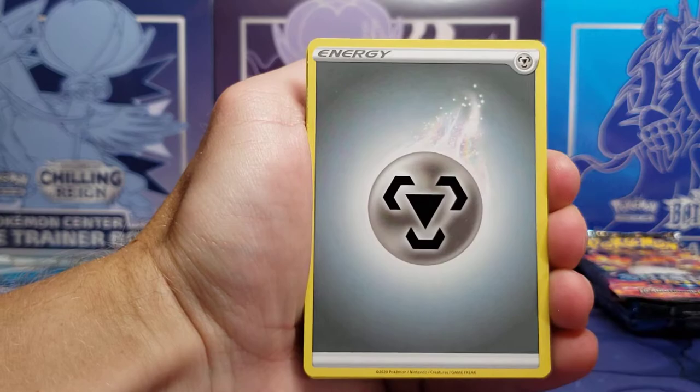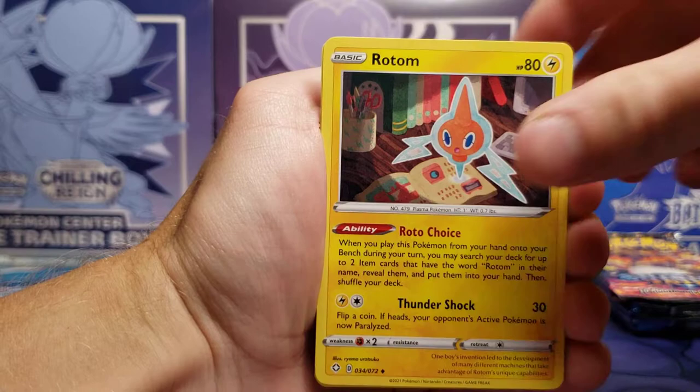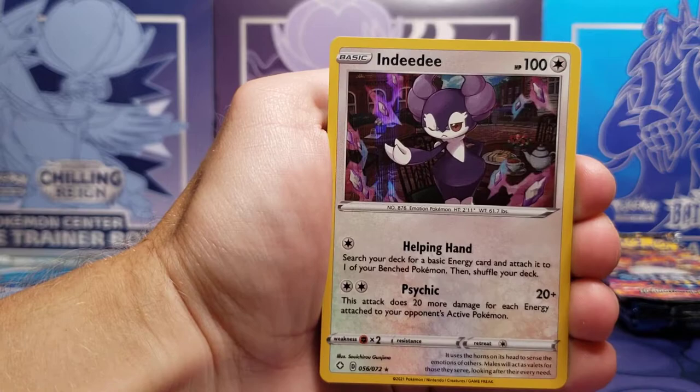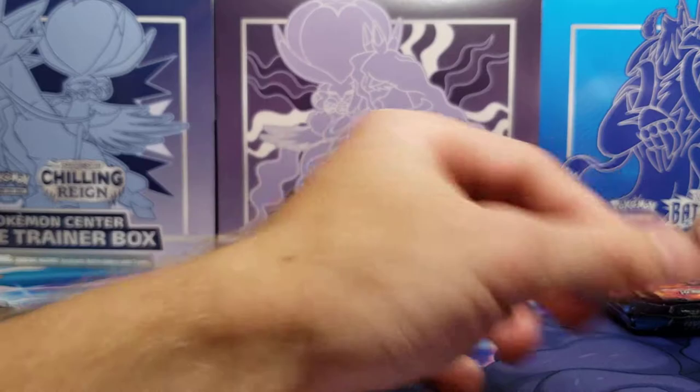Four from the back. These cards have zero whitening on the back, so thankfully they are in good condition — it can be pretty hit or miss with Shining Fates. We got a Rotom, Buizel, Coughing, Shinx, Trapinch, Rowlet, Cacnea Reverse Holo — no shiny to start off — but an Indeedee Holo Rare.